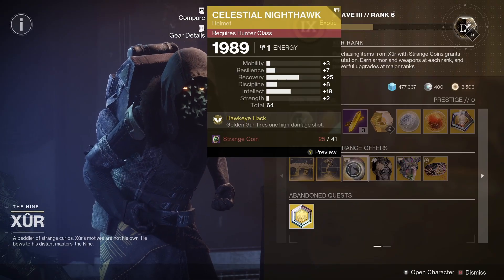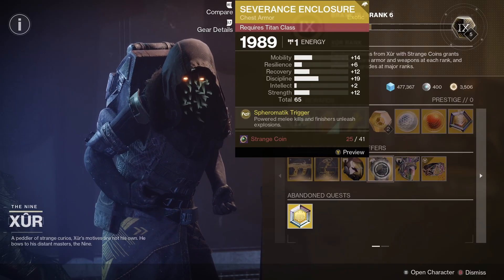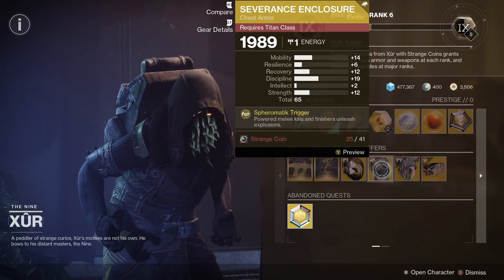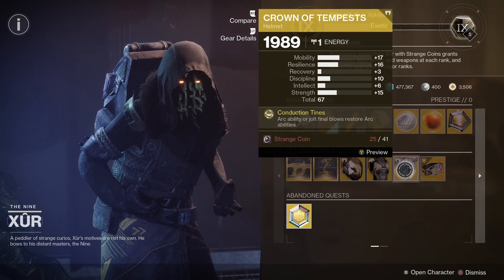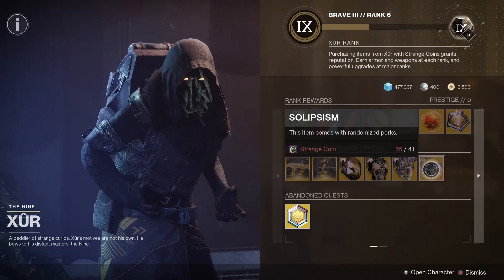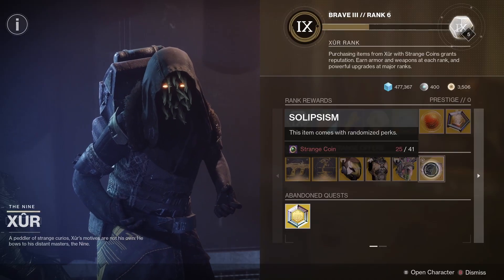Then we've got the Celestial Nighthawk for Hunters — it has a 64 roll and good recovery. We've got the Severance Enclosure for the Titan with a 65 roll, which is not too bad at all. For the Warlock, it's got Crown of Tempest with a 67 roll and good resilience. We also have the exotic class items too, so you'll see the one for your class when you visit Xur.